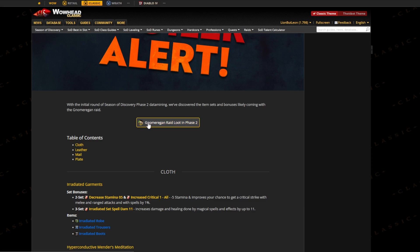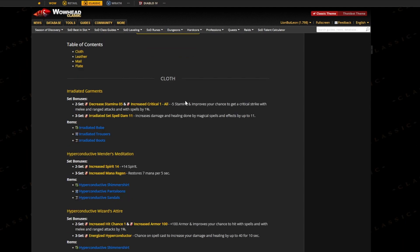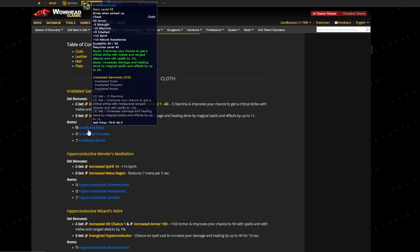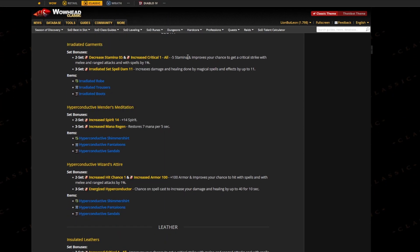Welcome back to another video. Today I wanted to talk about the normal Gnomeregan raid loot in Phase 2. Let's start off with cloth. The first set decreases your stamina, but for that you get one percent more crit, which is actually quite a nice trade. The three set just increases magical spell damage. It's pretty standard. I like the two set quite a lot — it's different in my opinion.